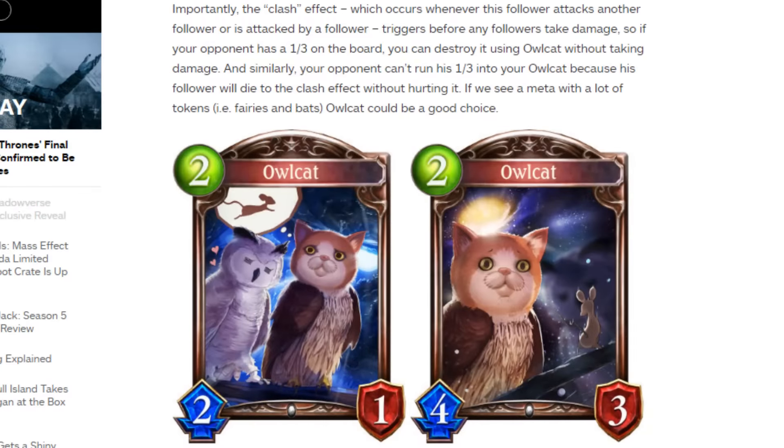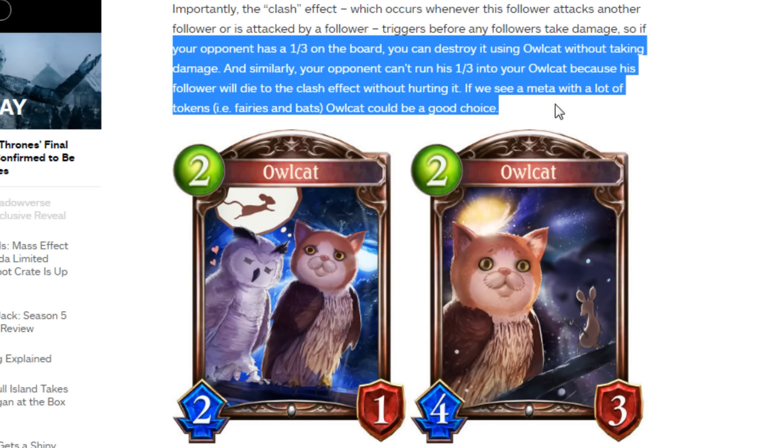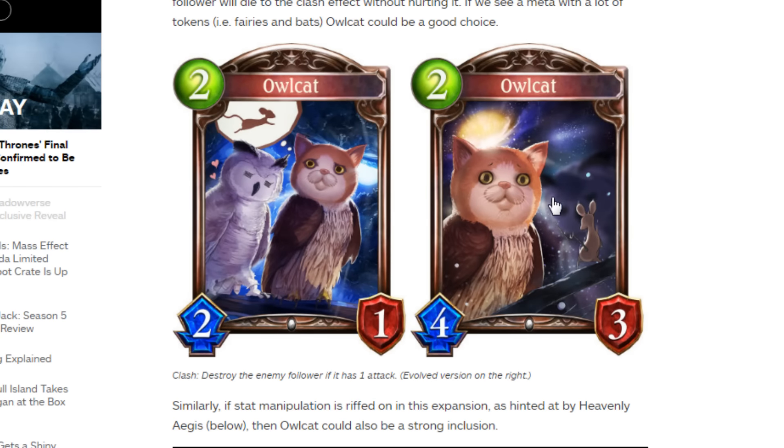The final follower reveal is Alcat. The art is awesome — I especially love it. It's a 2-1 for 2 play points, a bronze neutral card. Alcat has the text: Clash — destroy the enemy follower if it has 1 attack. So against Sword or anything with 1 attack, it's instantly destroyed before taking any damage. The Clash triggers before any follower takes damage. And the Evolve art is pretty cool — completely different style, just the Alcat on its own with mice.